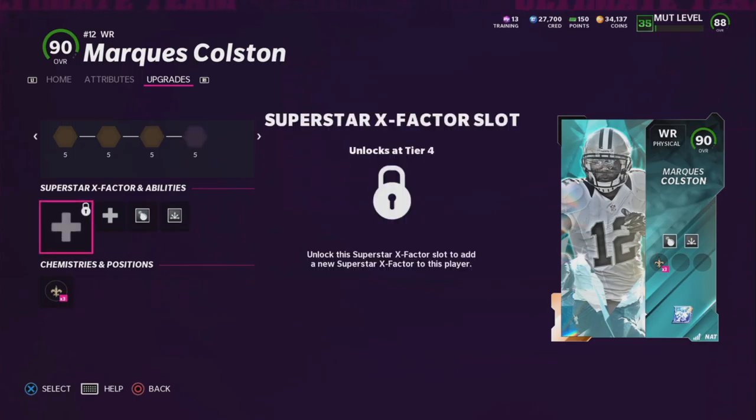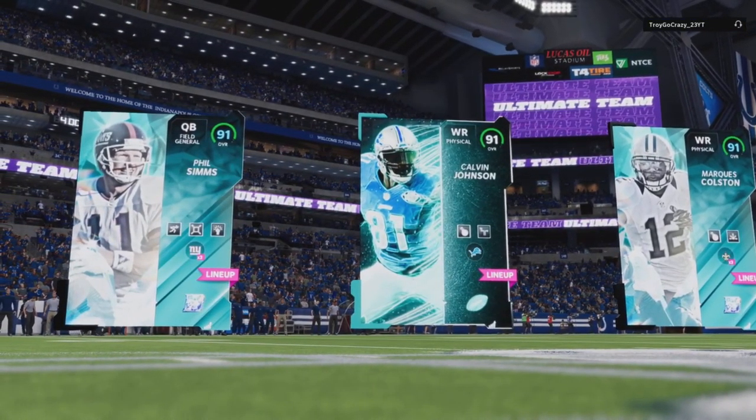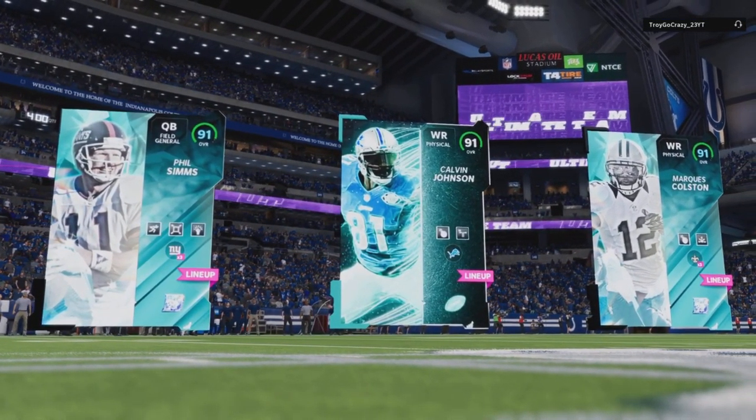What's up guys, it's Terence of Team B Presents. Today we got a Marcus Colston gameplay. I've been wanting to try out this card for a while. He's got 89 speed so he's not the fastest, but he hits the route running thresholds for short route run and deep route run.